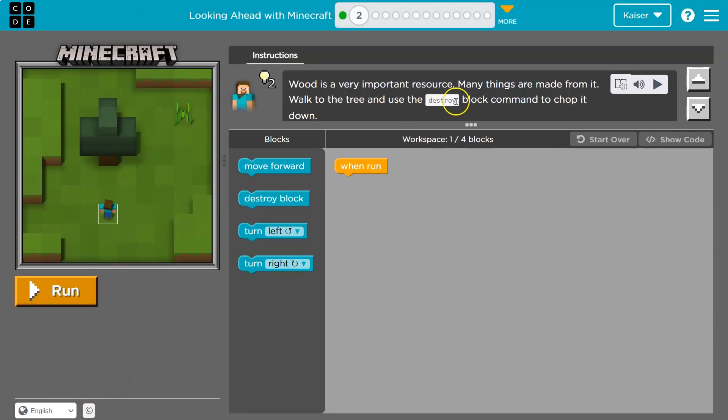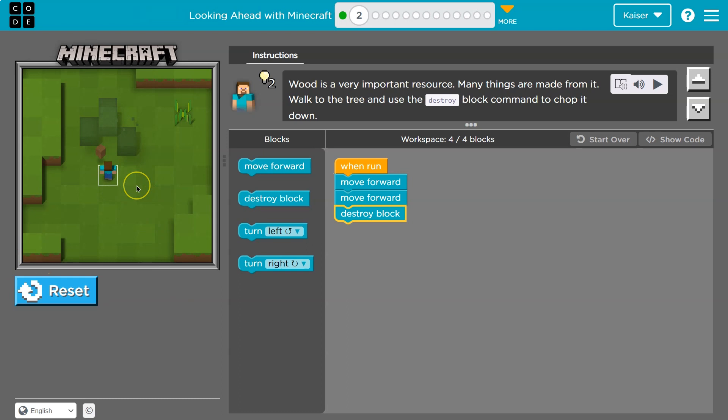Wood is a very important resource. Walk to the tree and destroy. I can only use up to four blocks here. One, two — now I only have one block left, so two steps and then destroy. Notice code always runs in order: I click run and it says move forward, move forward, destroy. Fist of steel!